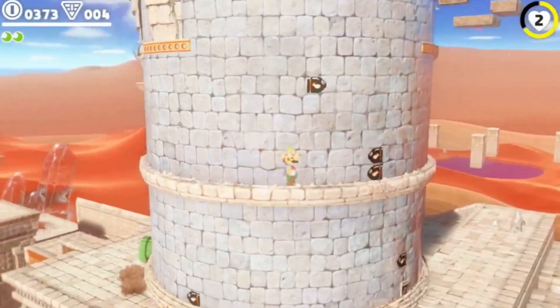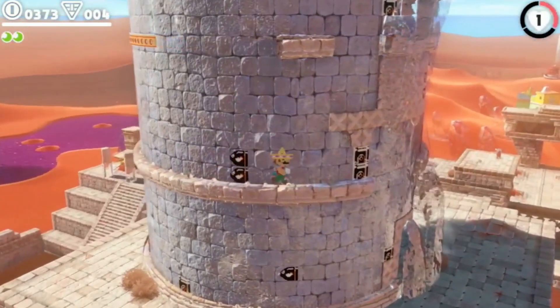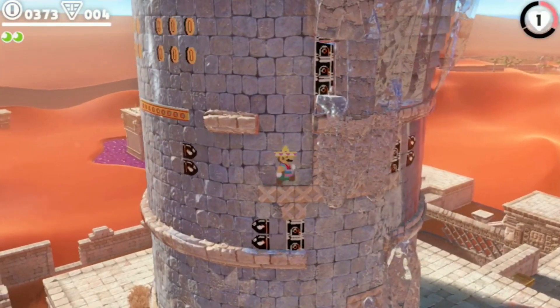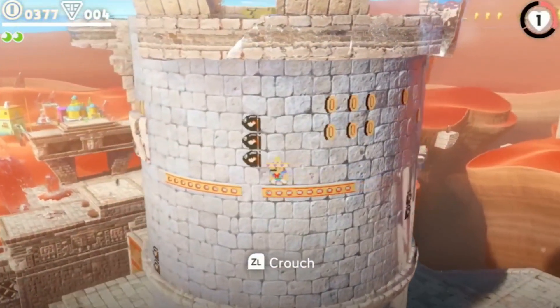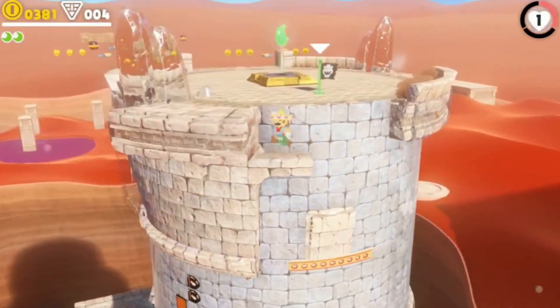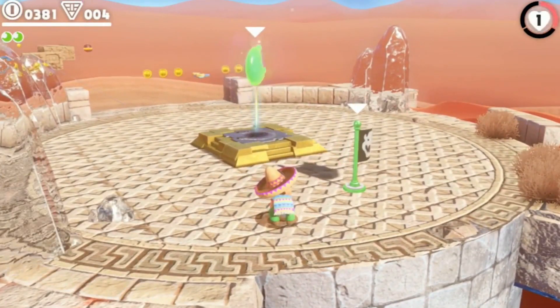One thing I'd love to show off is how much the music changes when transitioning back and forth between 2D and 3D sections. If you pop in and out of that warp pipe, it's a pretty impressive transition when the music changes. You can now hear that it's more of a naturalistic instrument when you're in the 3D space.